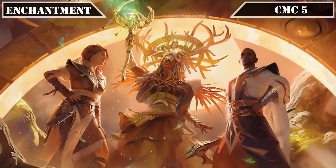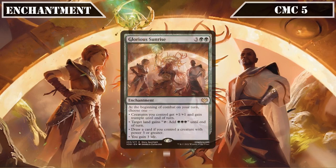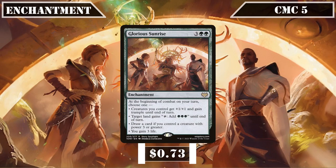Finally in the CMC 5 slot and our last enchantment, we have Glorious Sunrise, which at the beginning of combat on our turn has us choose one of the following effects: all creatures we control gain plus one plus one and Trample until end of turn; target land can tap for triple green until end of turn; draw a card if we control a creature of 3 or more power; or gain 3 life. All its modes are very usable by us, whether to empower our creatures, net extra card advantage, get extra mana for Shana's draw, or serve as another source of life gain.